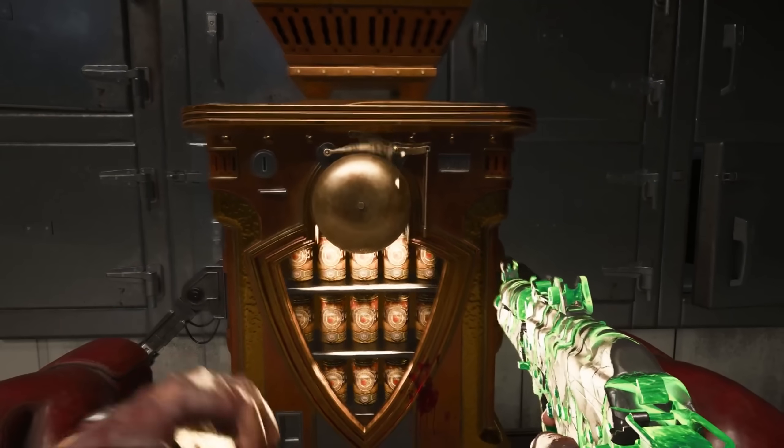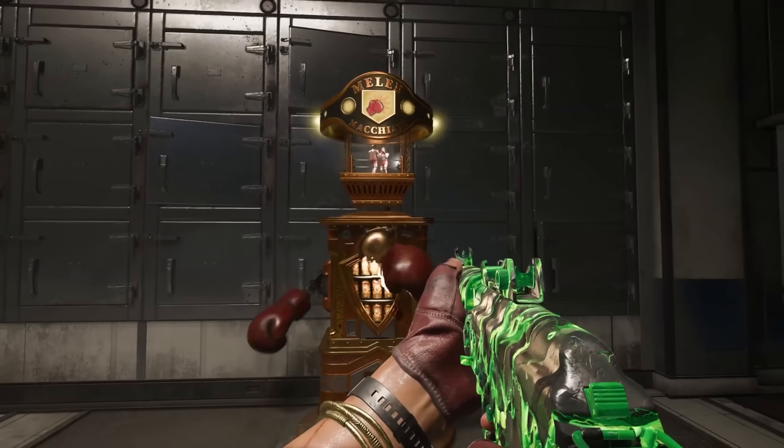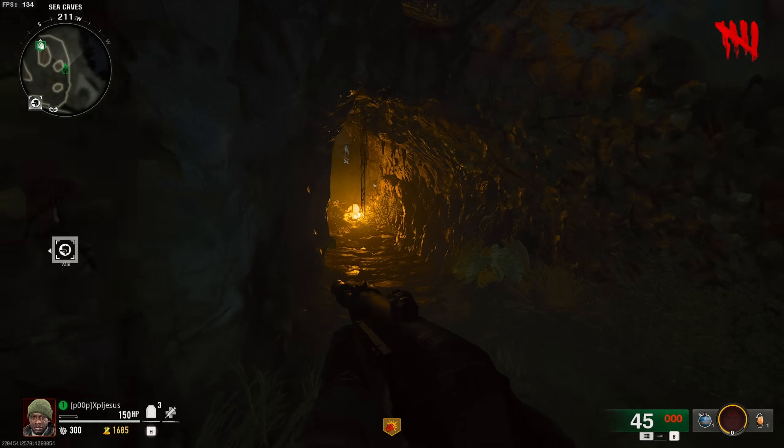In order to do this, you first need to buy Melee Macchiato. Gain some points and buy that for 3,500, or get lucky with loot. Then head over to the sea caves and punch the wall with your fists, now upgraded with the perk.